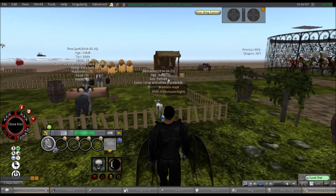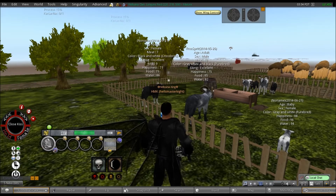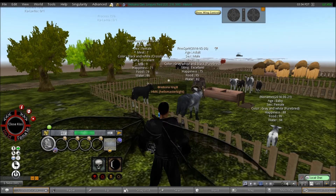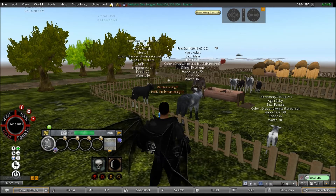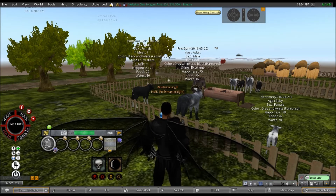The next animals we are going to look at are called veer, or sheep. You can see if you look at the screen that we have a baby one, we have a male one because he has got the horns on his head, and we have a female one.